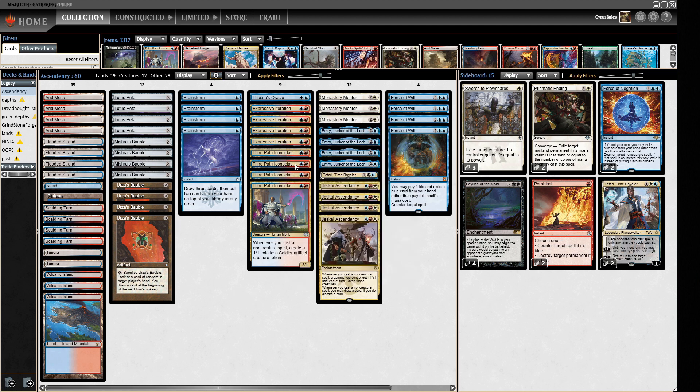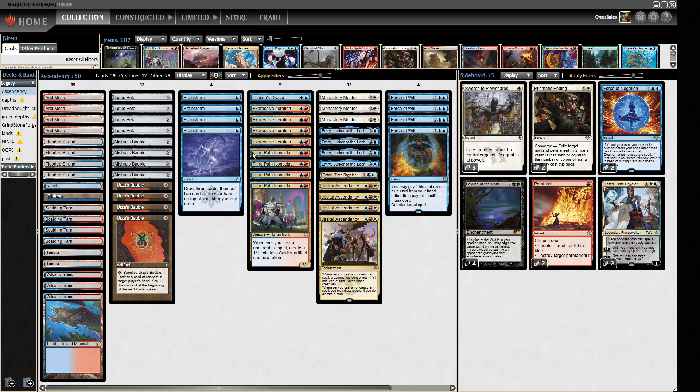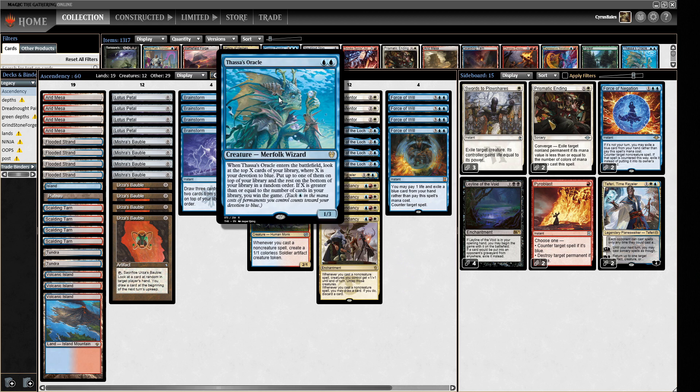This creates an infinite combo where you draw through your entire deck on that turn. Because you're drawing through your whole deck, you can find card advantage or swap your hand around with a Brainstorm if needed. Once you've drawn your whole deck, you cast Thassa's Oracle and win the game.